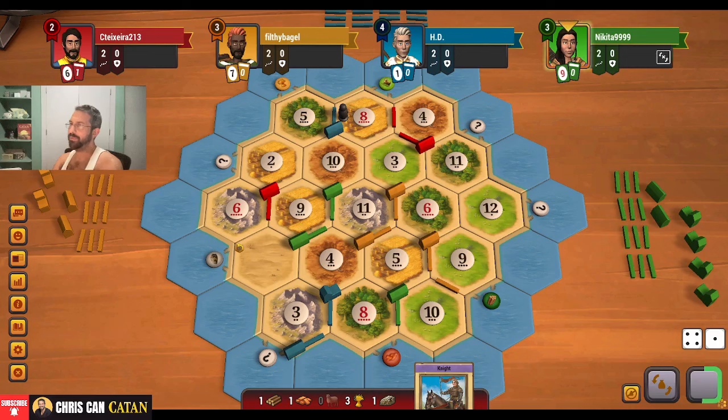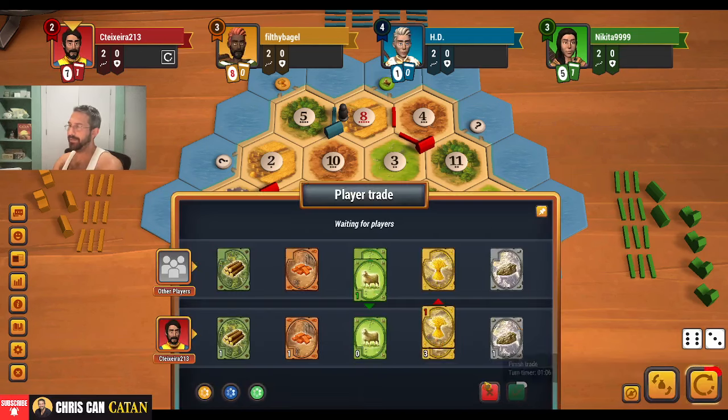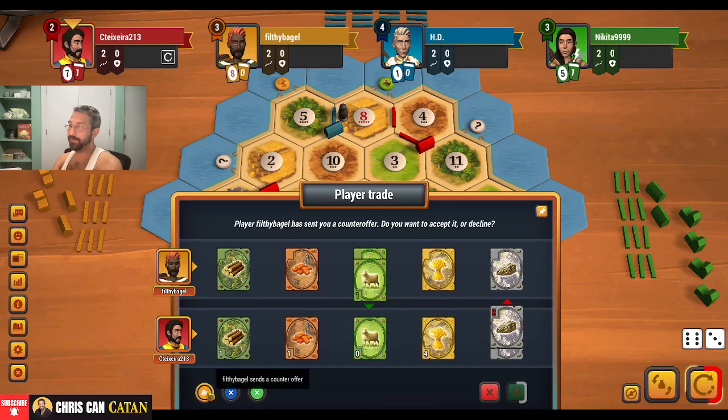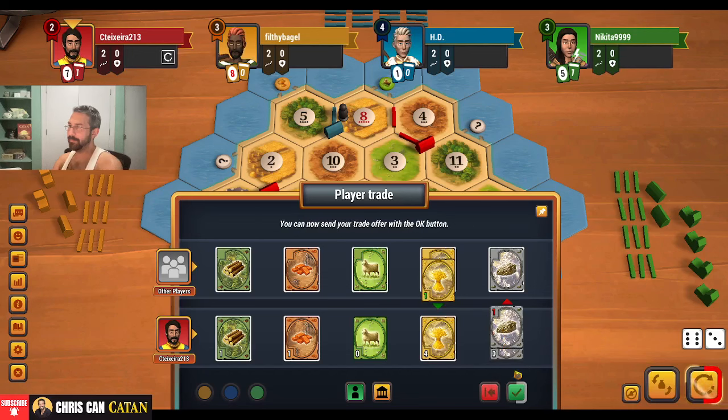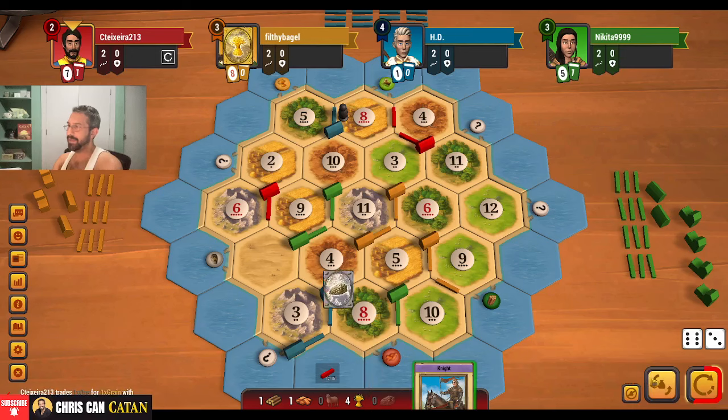Yeah, they can't quite do it, whatever they're doing. We may need to go take this — as much as that stinks. They take a card, so they decide not to go and do anything, which is good. Another 9. Can we get that 1 sheep? Come on, let's give it to me. I could go fish for it. We do get it. Okay. It's better than nothing — we'll take it.